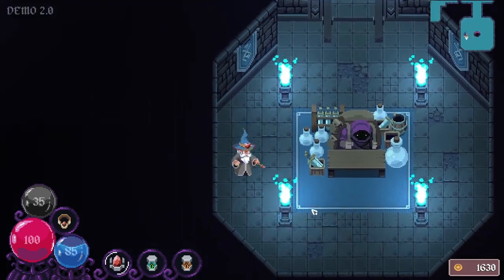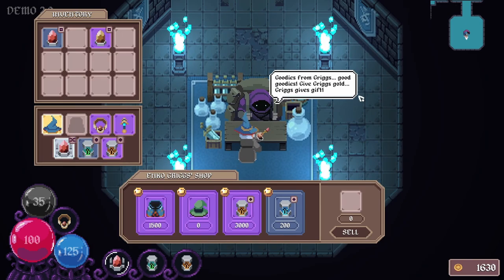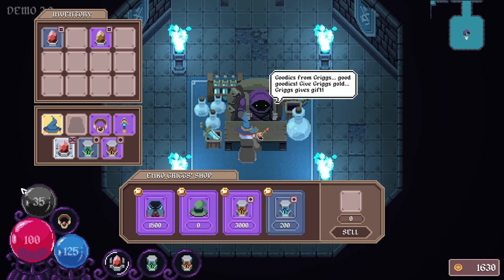Oh, what the hell are you? Goodies from Griggs. Good goodies. Give Griggs gold. Griggs gives gift. Okay, so he's a merchant. What do you got? I can use this. How much money do we have? 1630.